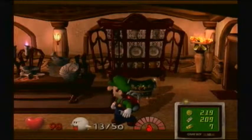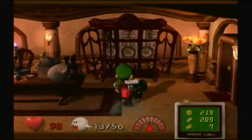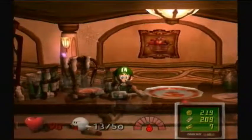Hello everyone and welcome back to Luigi's Mansion. This part we're going to be doing more of Area 2 and probably finishing up. First let's get this Boo because it's going to annoy the crap out of me if I don't. Last part we got Mr. Luggs — I want to try, actually.